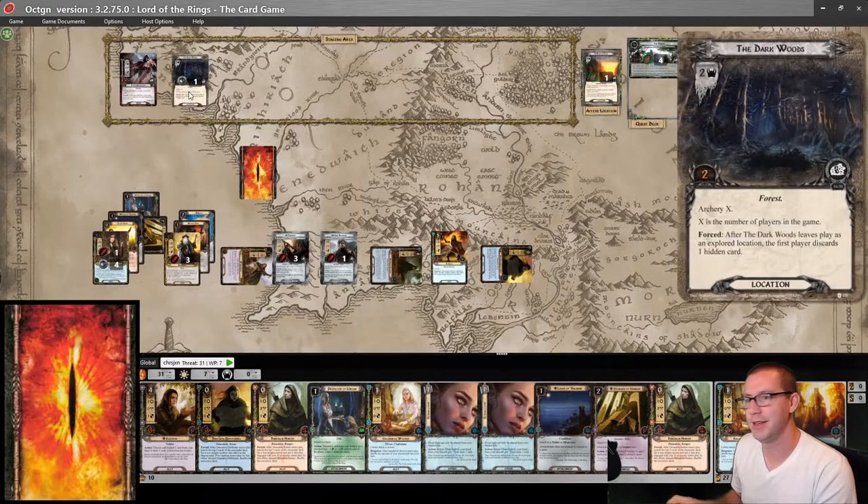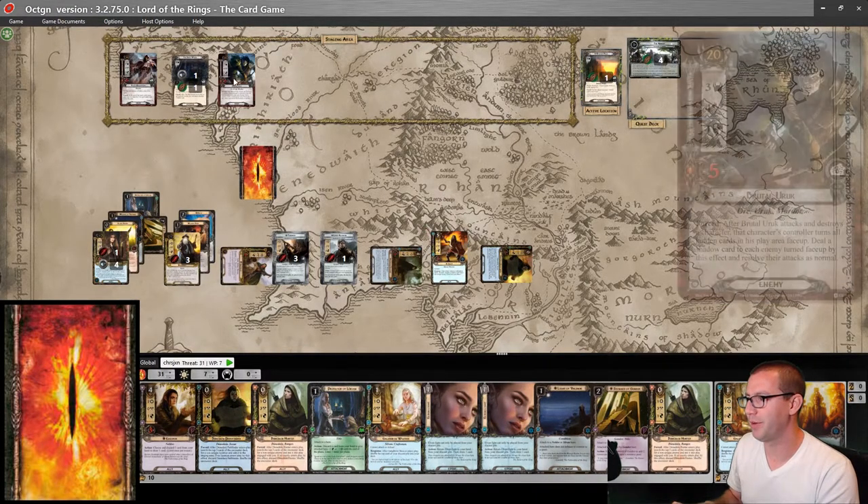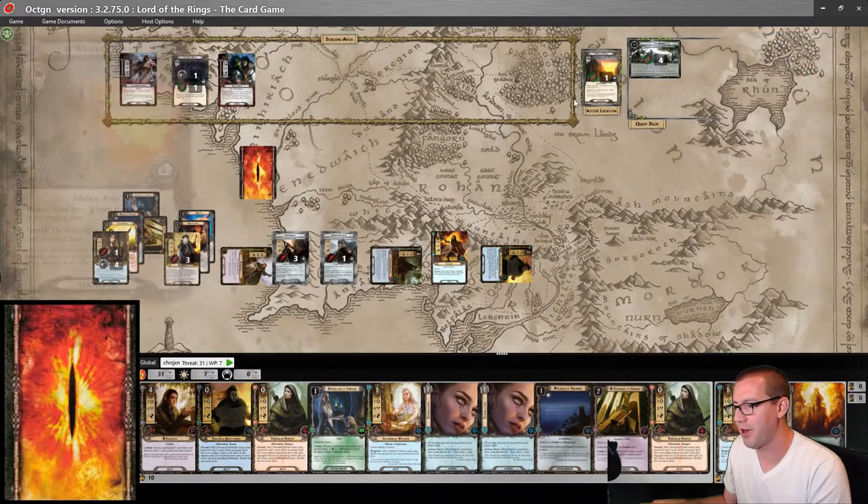One progress on the Dark Woods. And we reveal — Brutal Uruk. Totally fine. Up against one, two, three, four, five, six — I would make one progress.